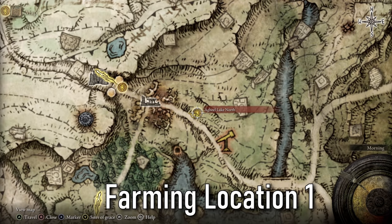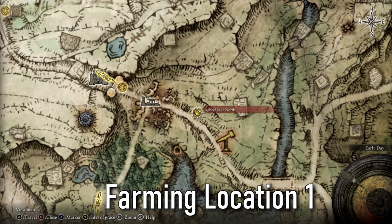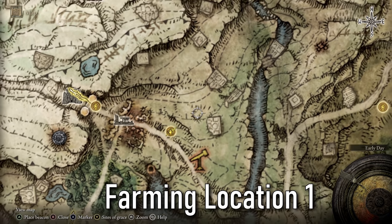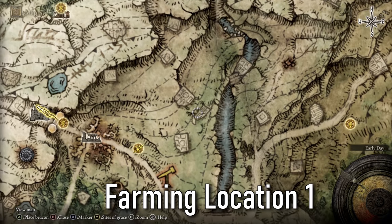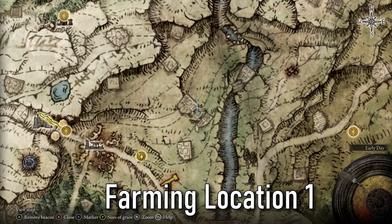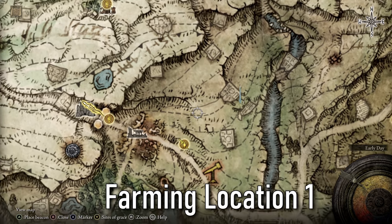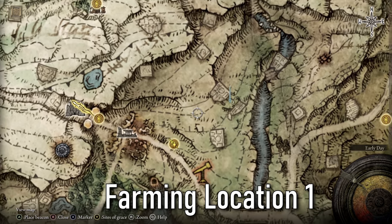Just to the right, we're going to be starting our farming location guide from the Agheel Lake North. Once at this resting spot, we're going to go northeast between these two little ruin bricks here. We're going to put a waypoint just there and head over, but there's going to be two horseback riders around this area just wandering around.